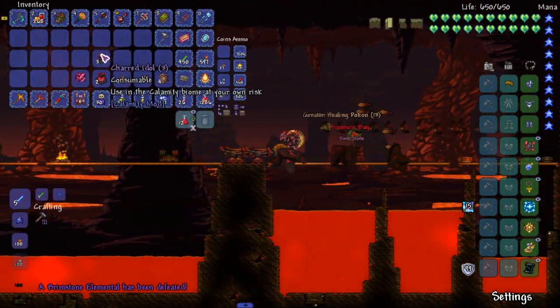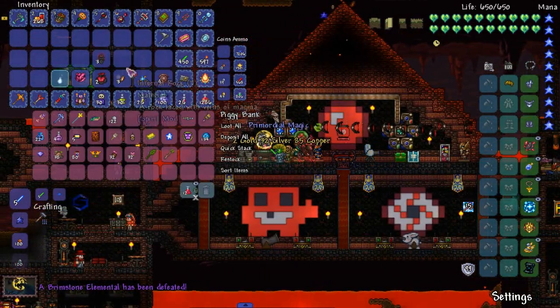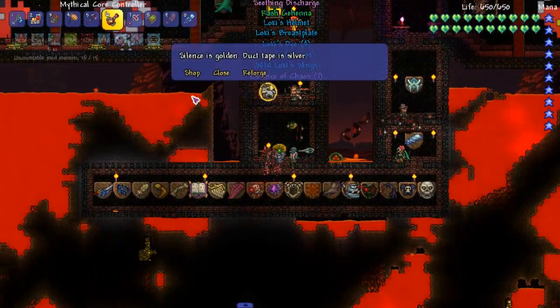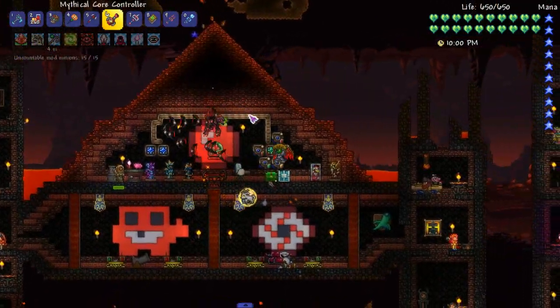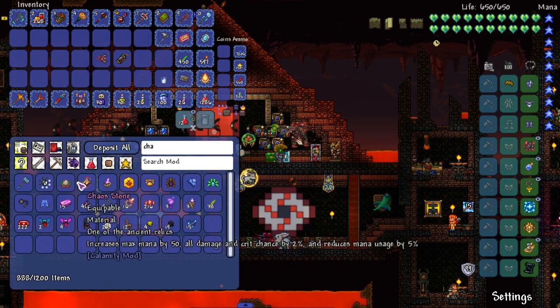There you go, this is the Rose Stone. I don't know why I bought so many. I'll keep it — I can test out new weapons on it. So there's that. Let's sell everything. I got some goodies from that. The next two are from the Plaguebringer and Kalamitas. We're looking for the Chaos Stone right there and we are looking for the Bloom Stone.